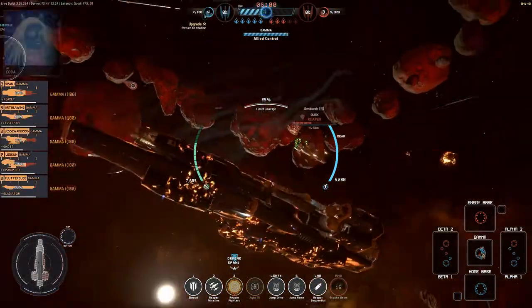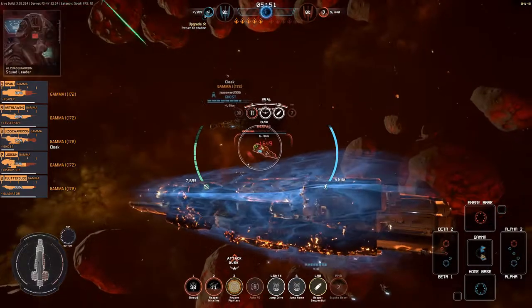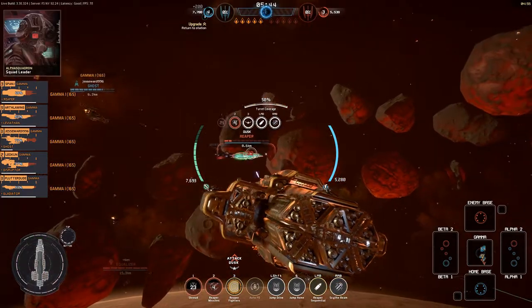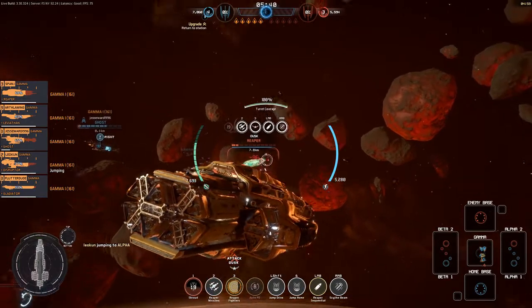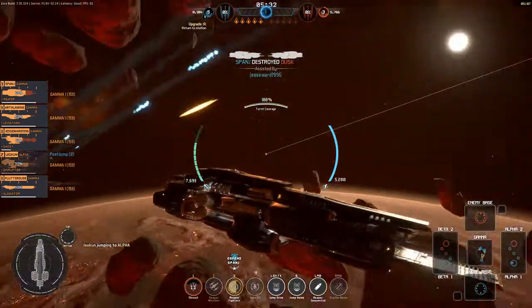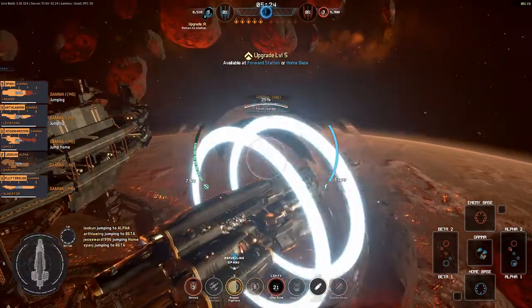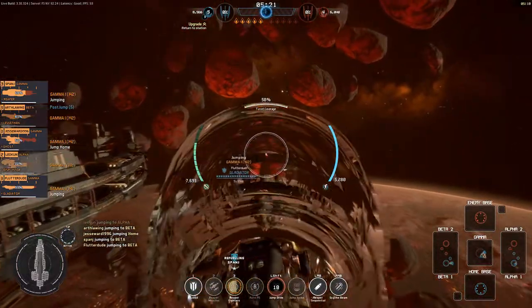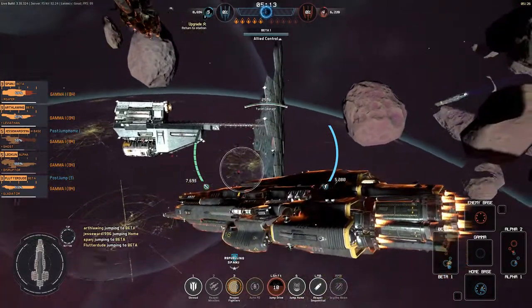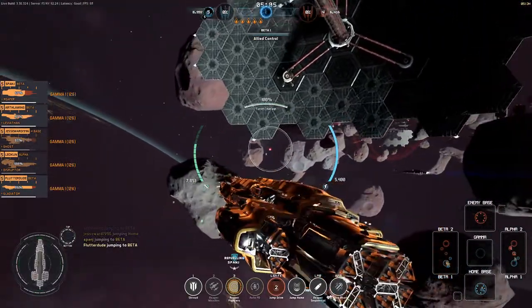I'm getting an Overseer above me — my rival. Let's see if I can take him down. I think we've won Gamma! Gamma gives us a huge increase in ship stats — damage and whatnot. Die you son of a bitch! There we go — great shot! It was so good that the entire team jumped in to assist. Teamwork is absolutely vital — I think we're all jumping to Beta now.